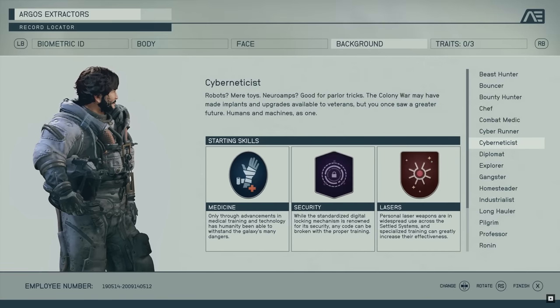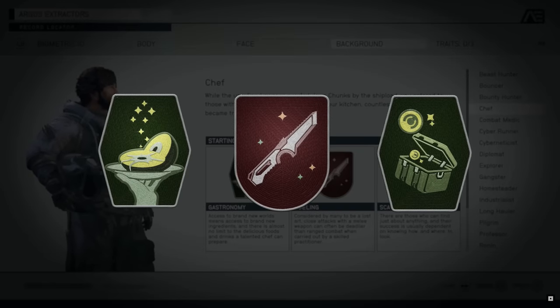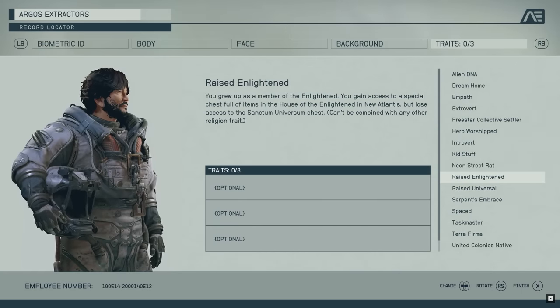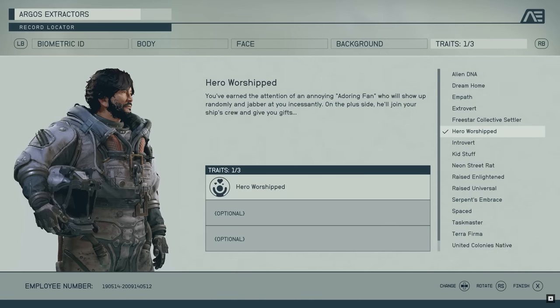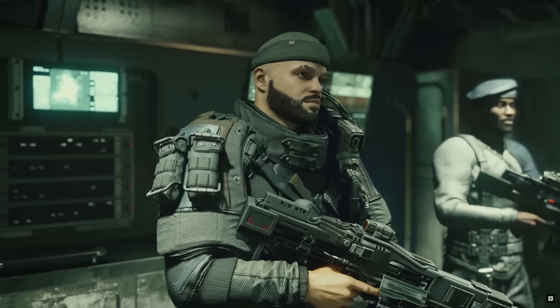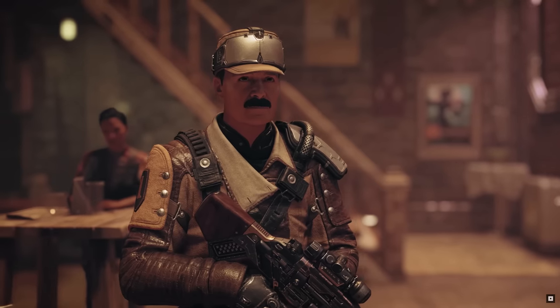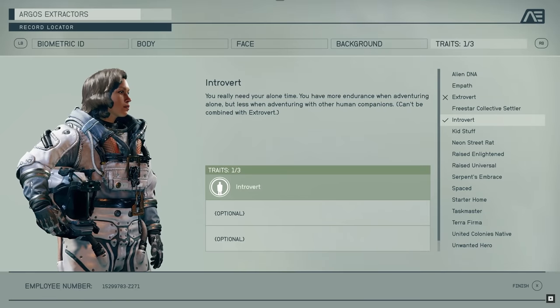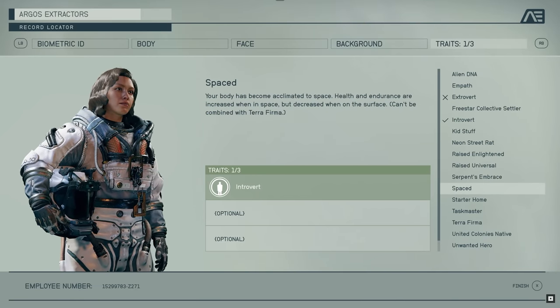Let's kick this one off with player skills. Based on what we saw in the Starfield Direct presentation, this system is not only packed with options but will present players with challenges to rank up their chosen abilities. At face value, this is a three-tier system beginning with choosing your background and starting skills, which can range anywhere from a beast hunter down to even a ronin, and each will come with three preset skills for whichever you choose.